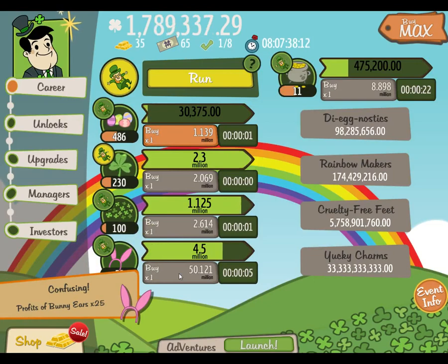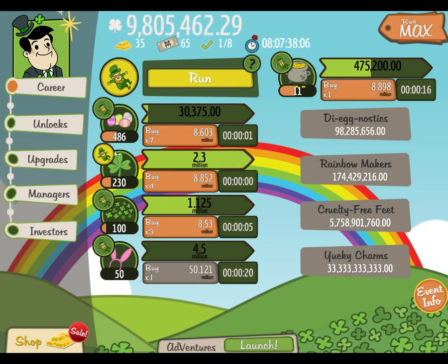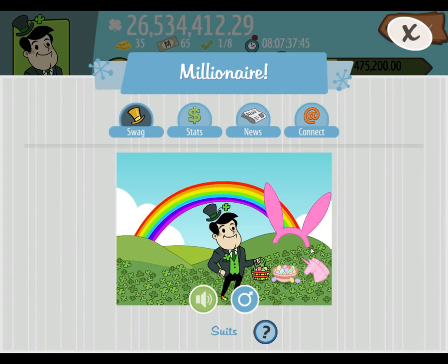Here we are at the first fifty for the bunny ears, and it definitely seems like you'll be bunny hopping through this. Shamrock seems to be the great early game investment, followed by the bunny ears. I've got a feeling it might just hop along like every other investment so far. That just shows how this is going to progress. Oh man, that just feels lazy and ugly.